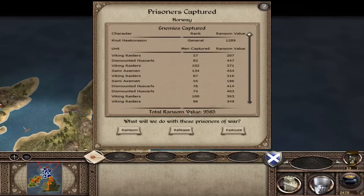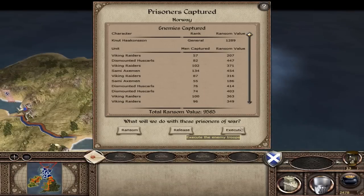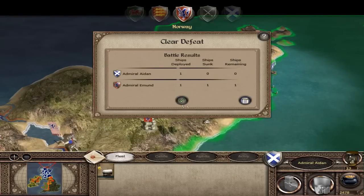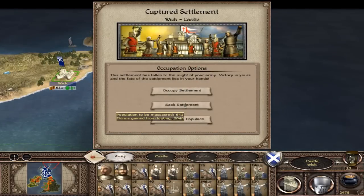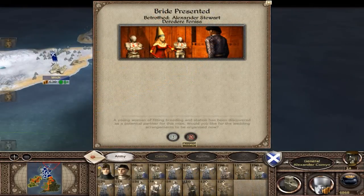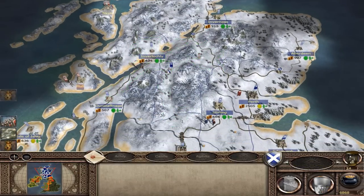We killed 755 men and took the rest as prisoners. Let's execute them - don't want their general hanging around. That's a fleet - run away. We'll have to fight them. We'll occupy the settlement - hooray! So I'm going to have to end this part now because I've been playing for ages. Remember to like, comment, subscribe guys, and I'll be back with another part soon.